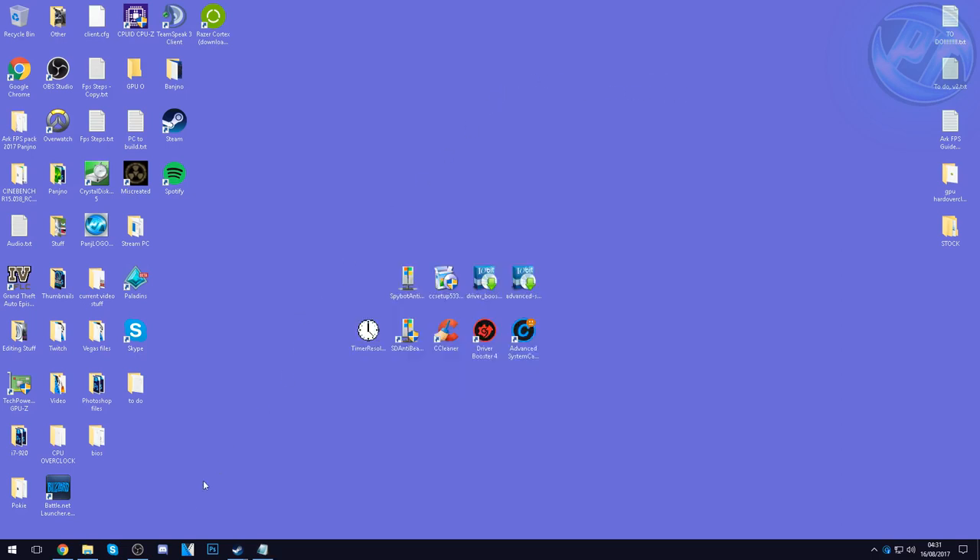Another quick thing — go into your Downloads and Documents and delete all unnecessary files, applications, and games. Take around about 10 minutes and go through: I no longer need this, I haven't used it in ages, I'll never need it again. Take the time to remove that off your PC. Once it's all removed, go ahead and empty your Recycle Bin.